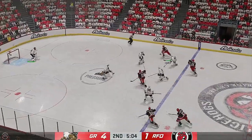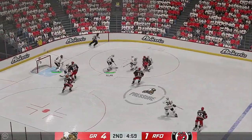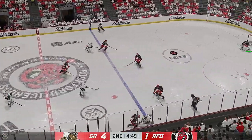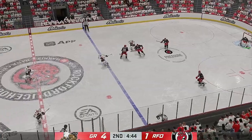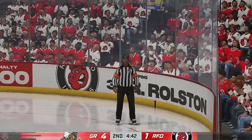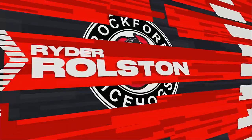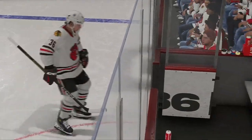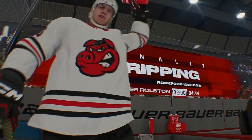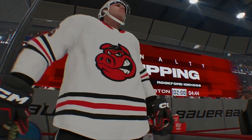Grand Rapids wins it. Didier's gonna play it against the half wall. Rockford's got it in their own zone — strong defensive effort. There's the whistle — let's get the call from the officials. They've gotta put a pin in the penalty balloon here. The frustrating calls, no question about it — they've gotta figure out a way to control their emotion and get back in this game.